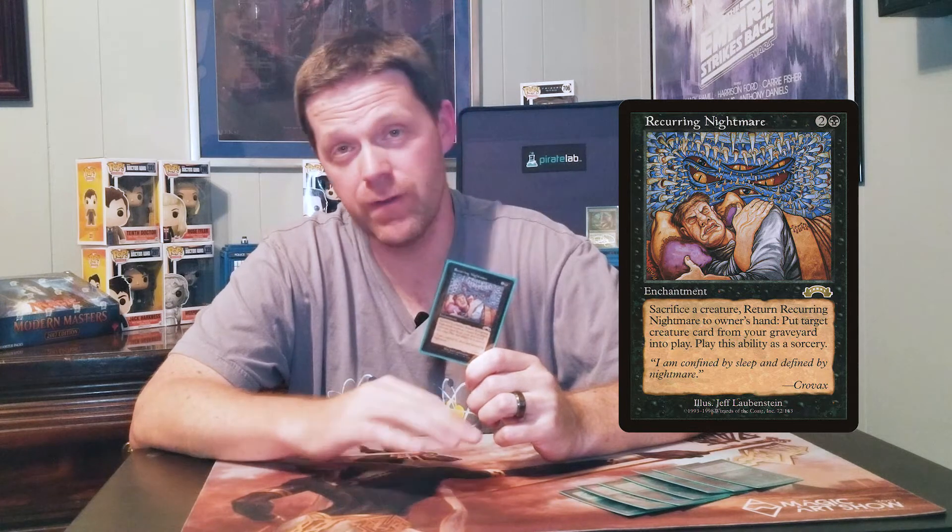The first card in this series is Recurring Nightmare. It's a two and a black enchantment that when it's in play you may sacrifice a creature, return Recurring Nightmare to your hand, and then bring back any creature from your graveyard onto the battlefield. You may only do this as a sorcery, but I just got my best creature in my graveyard for a token, for a 1-1 elf. The point is, this is one of the best pack one, pick one, build-around cards in cube, whether it be a legacy level cube or all the way up to a vintage cube. I run the strongest cards I could find and this card is still pack one, pick one in a lot of cases.